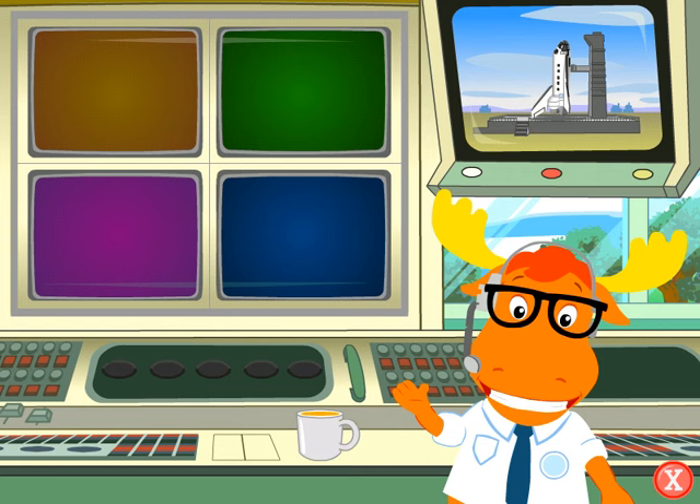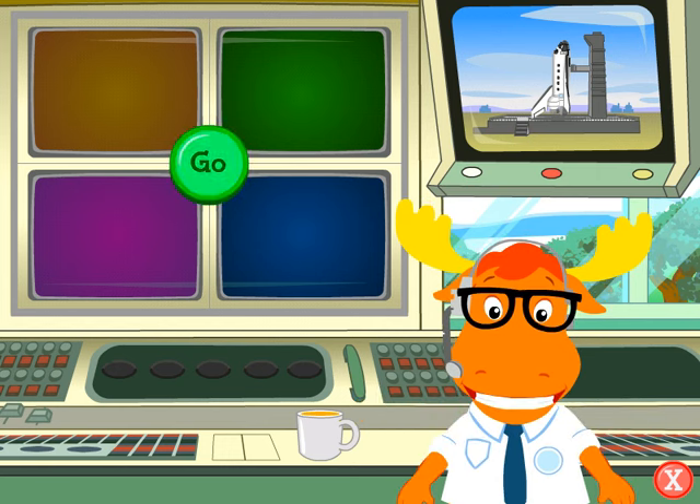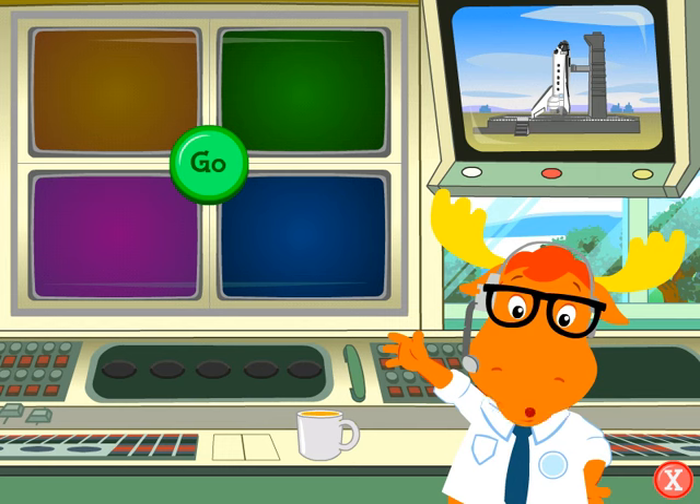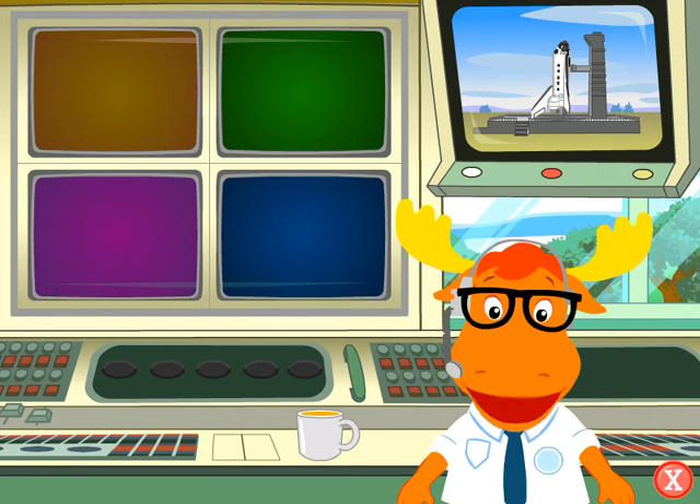We need to enter the launch code into this computer. The launch code will make the rocket liftoff into space. See these four buttons here? The buttons will light up in a certain pattern to show us the launch code. We need to enter the launch code into the computer by repeating the pattern. Help me repeat the pattern by clicking on the buttons in the same order that they light up. Ready? Here's the first pattern coming in. Now just click the buttons in the same order. Good job.